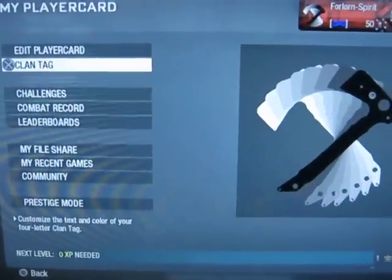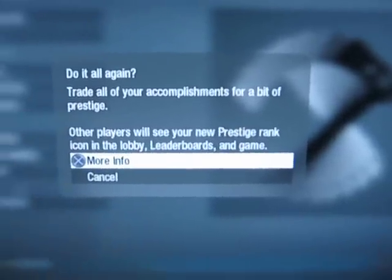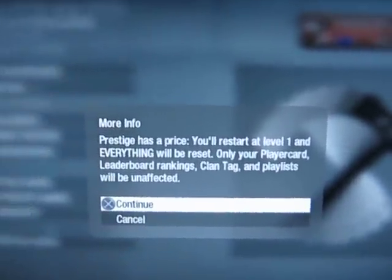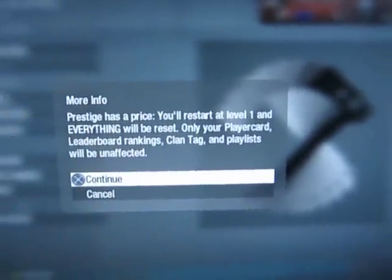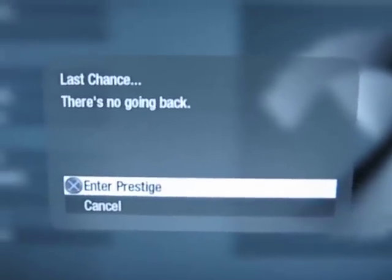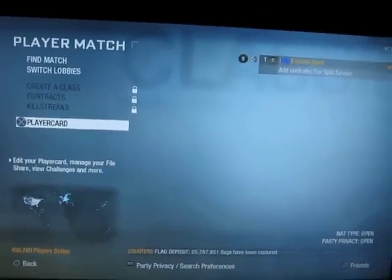I'm going to go ahead and jump into prestige mode here — do it all again. 'Trade all of your accomplishments for a bit of prestige.' I'm going to be level one again after this. I'm going to use the MP5K, go for all my pro perk challenges and everything — try to buy everything gold. It's going to take a really long time. There's no going back. You guys ready? There it is. Fifteen Prestige. War and spirit. Thanks guys for watching and I'll see you next time.